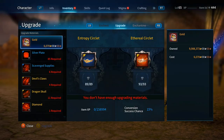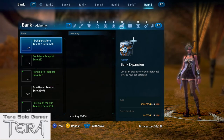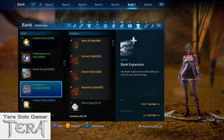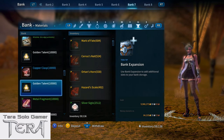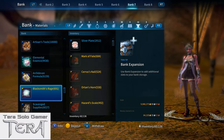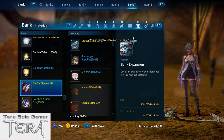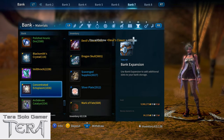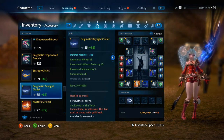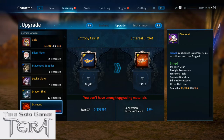Now I've got to go back to the bank for different materials — Silver plate, scavenge supplies, dragon skull and devil's claws. I also need diamonds. My memory is full of holes. Every time you upgrade you're going to need gold. So I'm back at the upgrade screen — now we're going for Ethereal and I have a wonderful 15% chance. I have zero item experience points; to get the max percentage I'd have to earn 158,994 item XP.